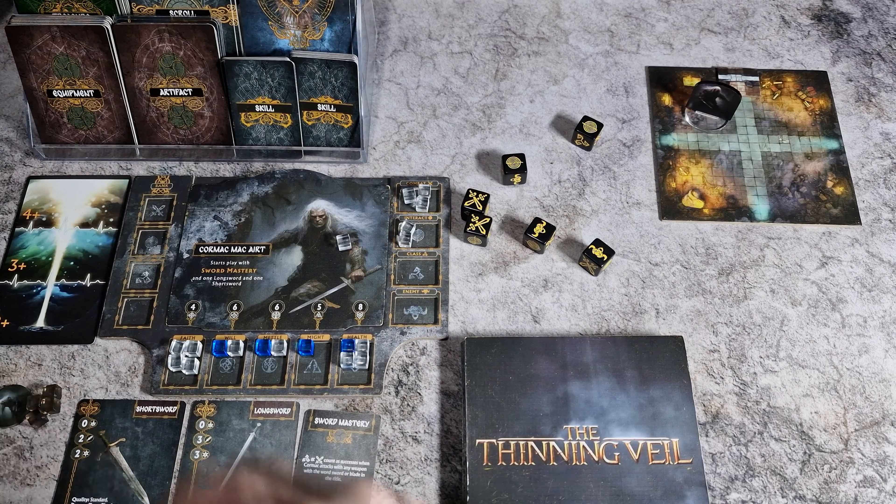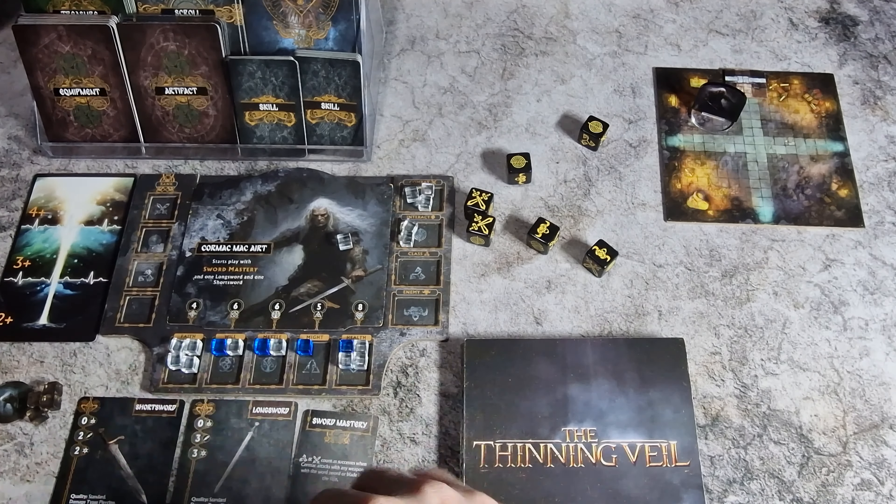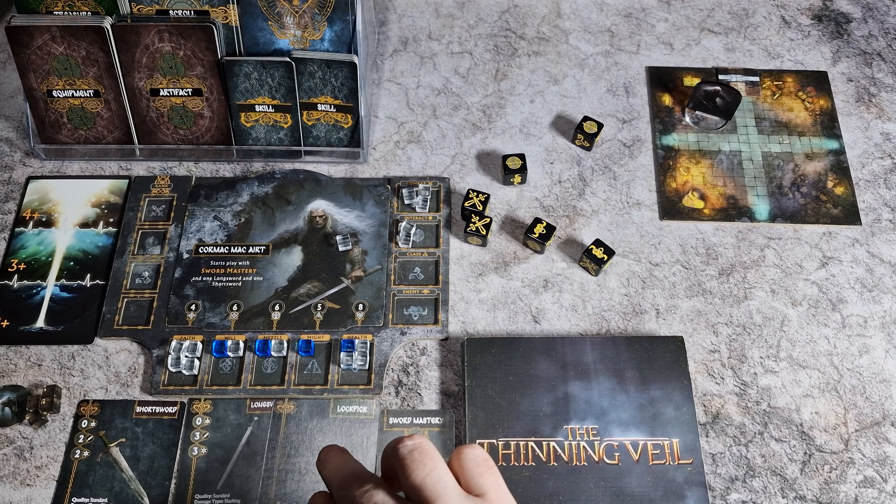Cormac has discovered some treasure so he draws a card. He's found a lock pick and he thinks that will be a useful item so he tucks that away.